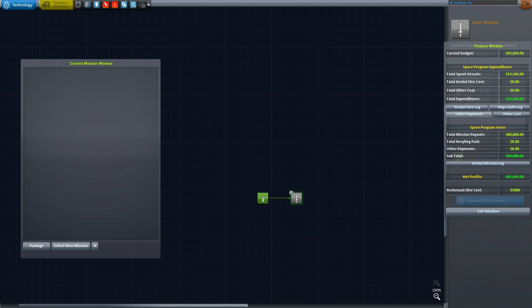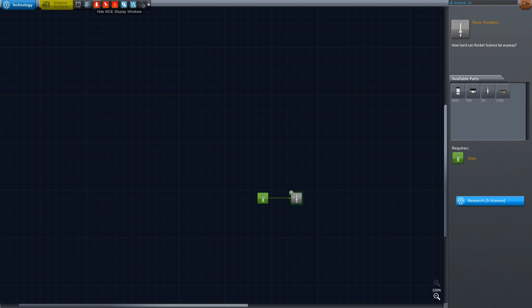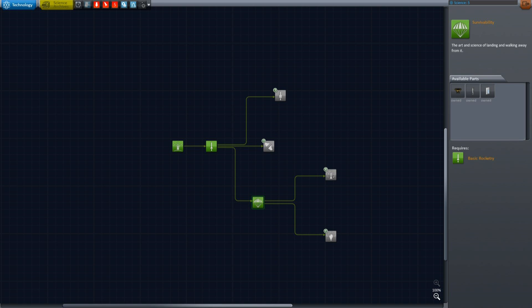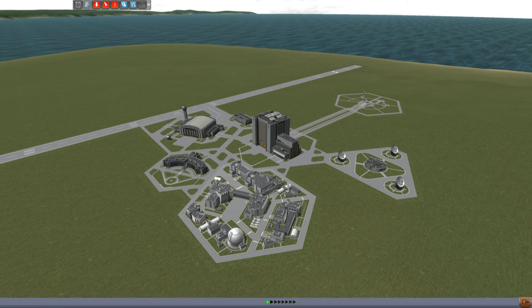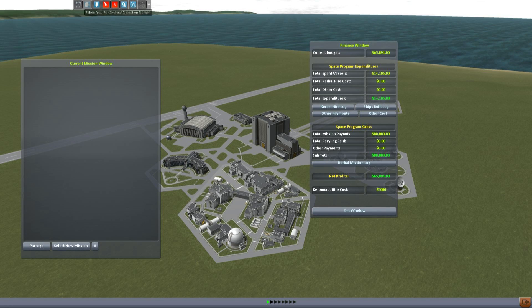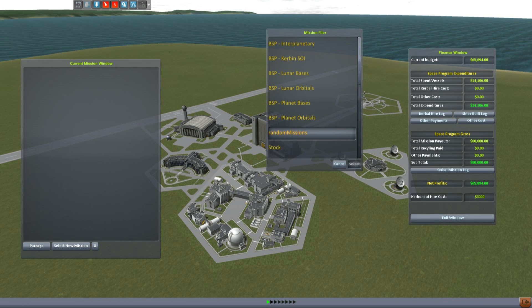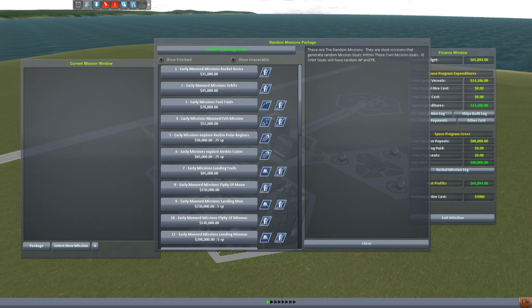I can unlock these various parts here in the research window. It's a little harder to get all the stuff needed because you need to fly these missions, and whenever you fly a mission you need a command pod — you can't really just sit a command pod on the landing pad and get the science there, because that's going to cost you $12,000. You can switch packages if you want. Here are the random missions — they are stock missions that generate random mission goals within their own mission goals, i.e., orbit goals will have random apoapsis and periapsis values.